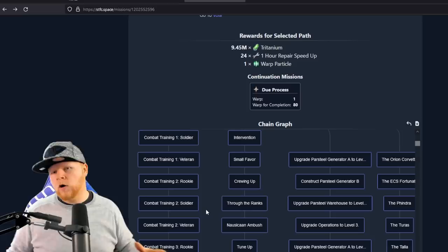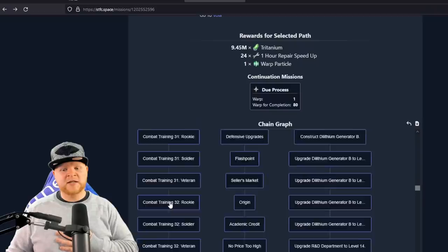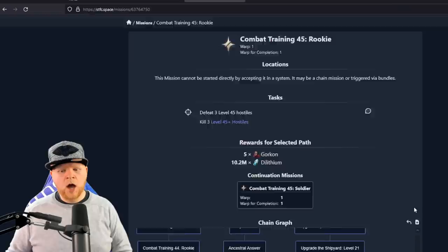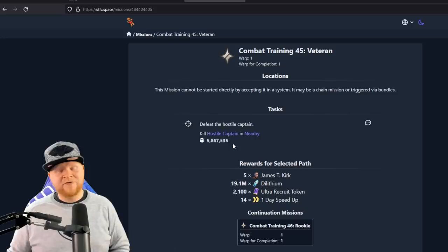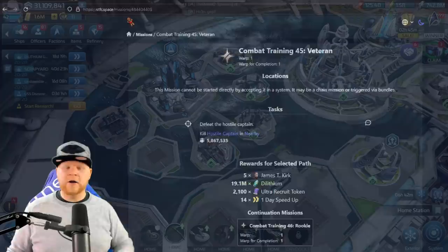This is a question that I get asked so often by different players. The good thing about stfc.space - and this is becoming a plug for stfc.space - is it also tells you what the rewards are for these various missions. For example, what if I wanted to go complete combat training 45 as a rookie? You kill three level 45 plus hostiles, you get Gorkon shards and 10 million dilithium. What if I want to go past that? What's the veteran? We know the veterans always have great payouts for dilithium. Well, 19 million dilithium, more James T. Kirk shards and some ultra tokens if I can kill a 5.8 million hostile. Yikes - that's a big beefy baddie. Thankfully I've got the Valdor.